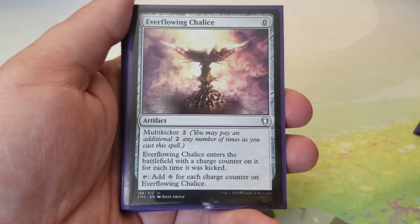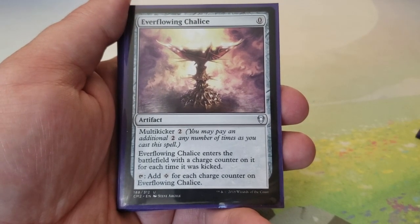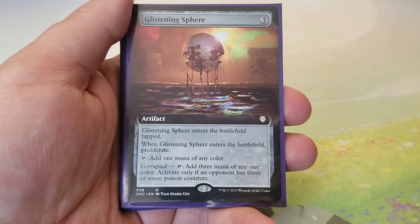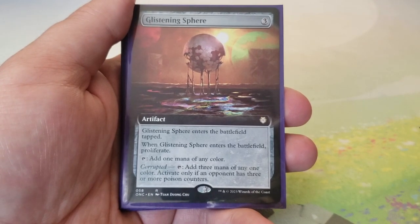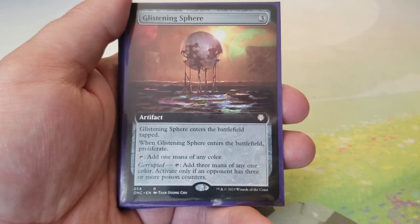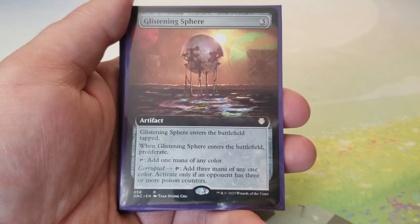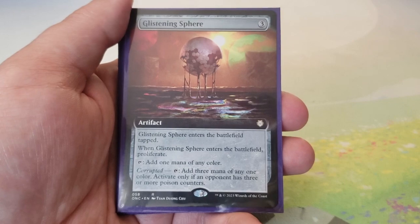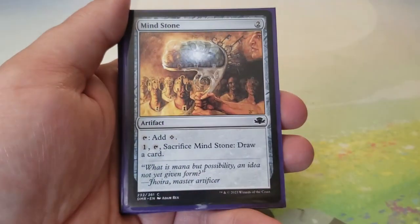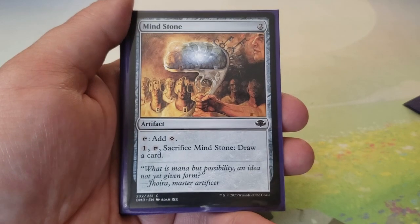Everflowing Chalice — zero with multikicker two: enters with charge counters equal to the number of times kicked, taps for colorless mana equal to its charge counters. Glistening Sphere — three: enters tapped, proliferates on entry, taps for one mana of any color, and if an opponent has three or more poison counters taps for three mana of any one color instead. Mind Stone taps for one colorless and can be sacrificed with one mana to draw a card.